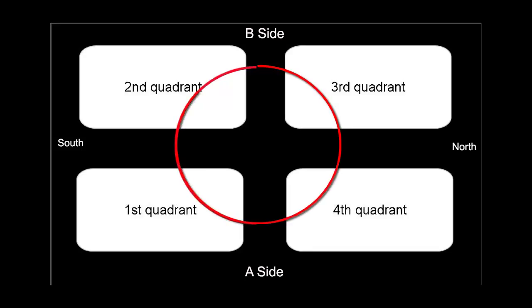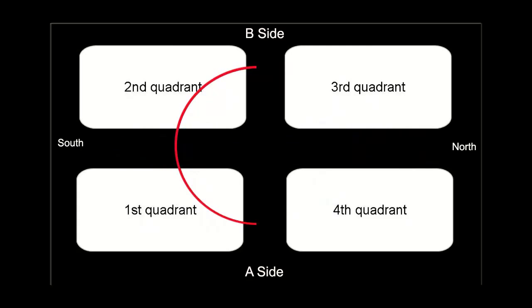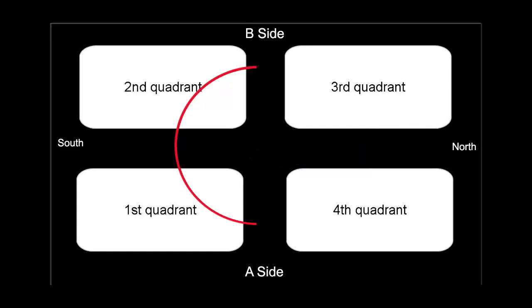The South Reclaimer is capable of reclaiming in all four quadrants, meaning it can reclaim from north to south or south to north. The North Reclaimer can only reclaim the first and second quadrants, reclaiming from the north to the south.